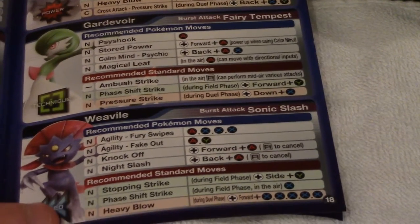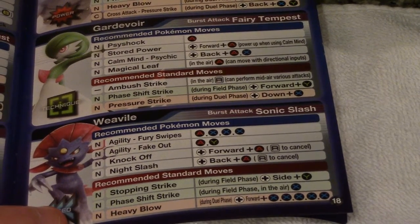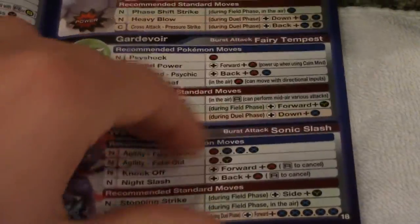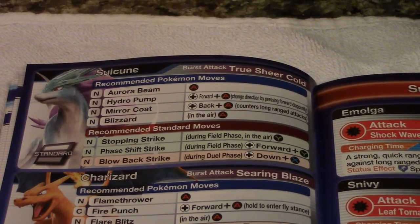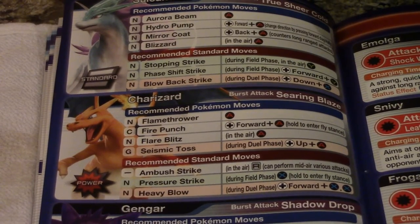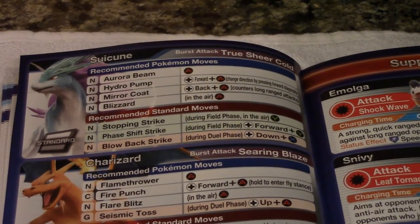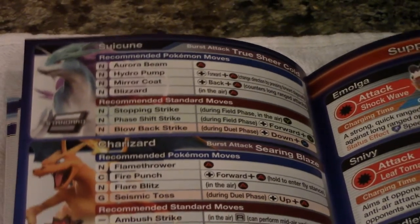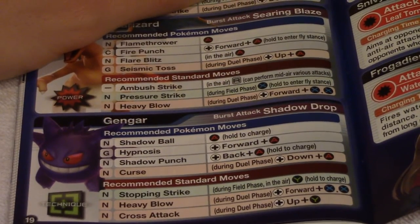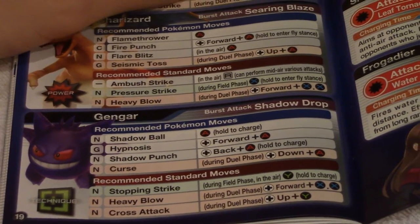Weavile's Burst Attack is Sonic Slash. Moves: Agility Fury Swipes, Agility Fake Out, Knock Off, Night Slash, Stopping Strike, Phase Shift Strike, and Heavy Blow. Suicune's moves: Aurora Beam, Hydro Pump, Mirror Coat, Blizzard, Stomping Strike, Phase Shift Strike, and Blow Back Strike. Charizard's moves: Flamethrower, Fire Punch, Flare Blitz, Seismic Toss, Ambush Strike, Pressure Strike, and Heavy Blow — Burst is Searing Blaze. Suicune's Burst is True Sheer Cold, one of my favorites. Gengar's Burst is Shadow Drop, with Shadow Ball, Hypnosis, Shadow Punch, Curse, Stomping Strike, Heavy Blow, and Cross Attack.